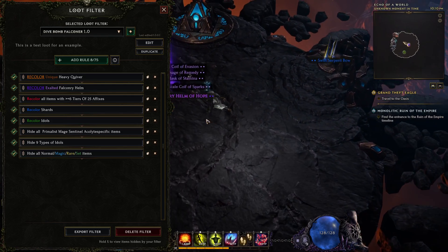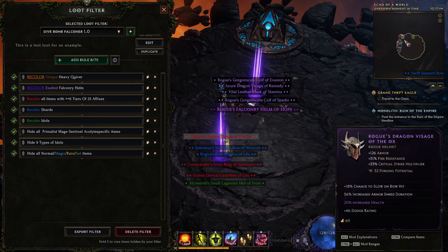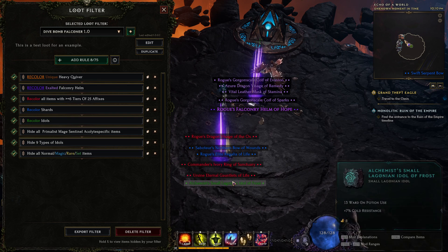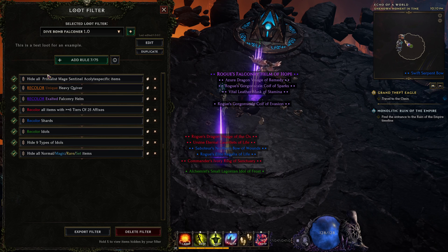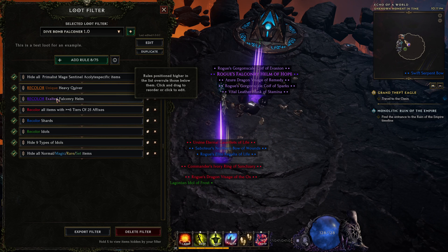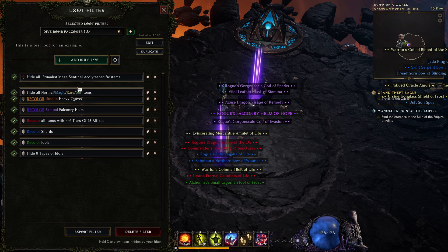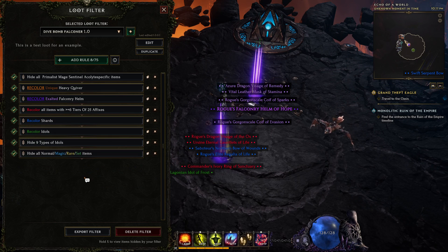If you just wanted to make a quick and dirty but highly functional loot filter, you're done — congratulations. Do be sure to reorder your rules: anything toward the top supersedes things below. So if you have specific additional rules like highlighting a certain unique or a base type, those need to go above your general rules. Similarly, if you want to hide something entirely regardless of its rarity or affixes, it needs to go above all of your show rules.